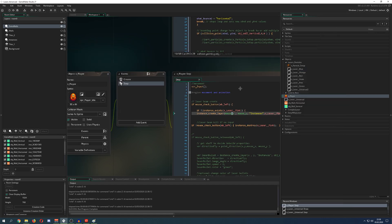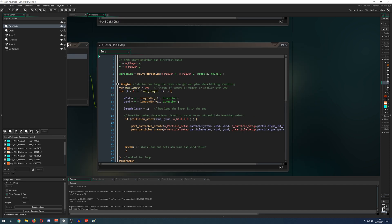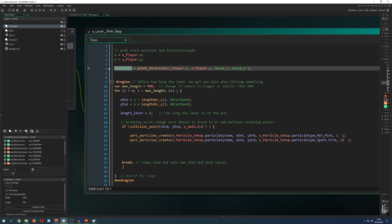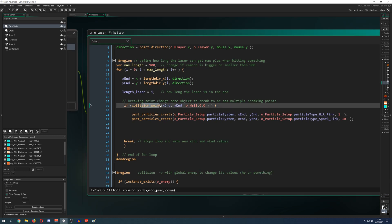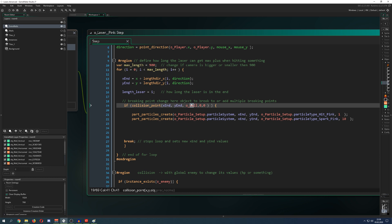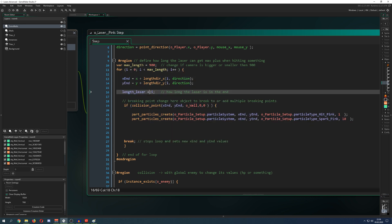Let's go quickly into the old version so you understand how the code works. First of all, I need to calculate a few things: I get the direction the laser is heading and expand it to a maximum length — let's say 900. Then I use a for loop, and if I'm colliding with a wall — the red ones — I say break and break out of the loop.